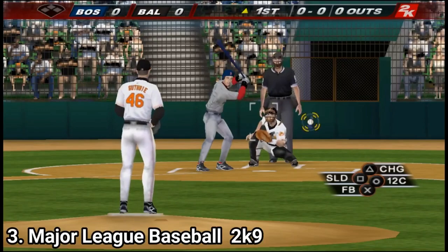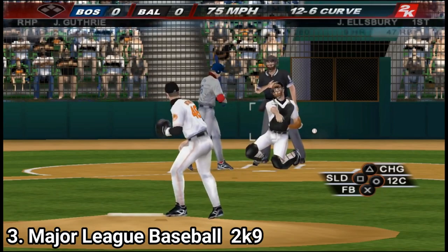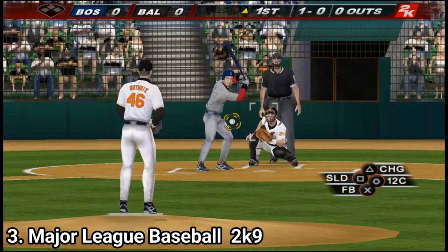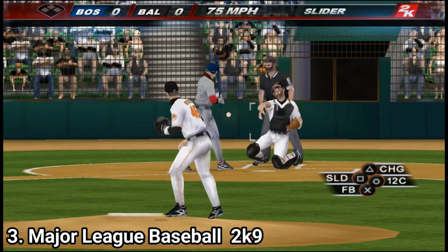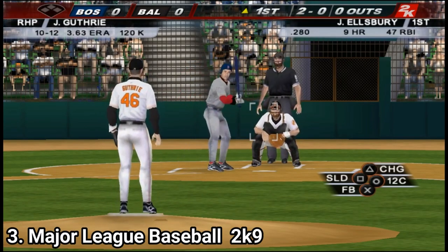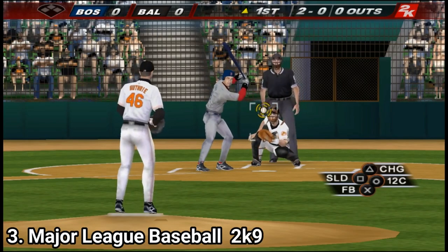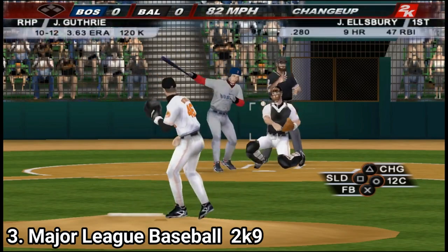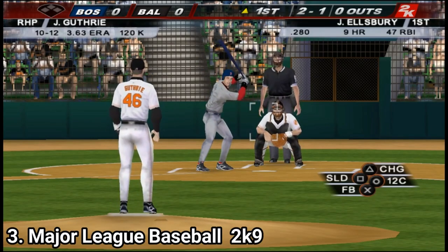In Major League Baseball 2K9, there is a new mode called The Farm, where you play with a minor league team. They also ditched the right analog pitching in favor of face button pitching — some may like it, some may not, but it's a different way to pitch. There is a new commentary team, and that's about it for novelties. You get all the game modes from before, along with the occasional graphical glitches like weird player animations that were present in the other games too.